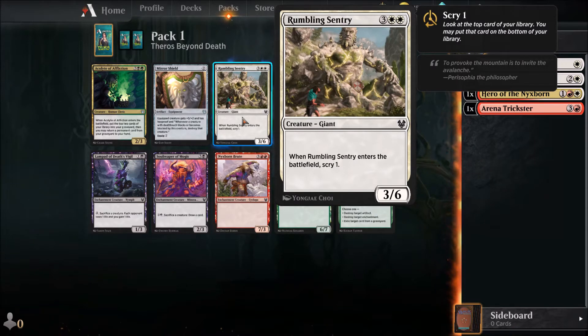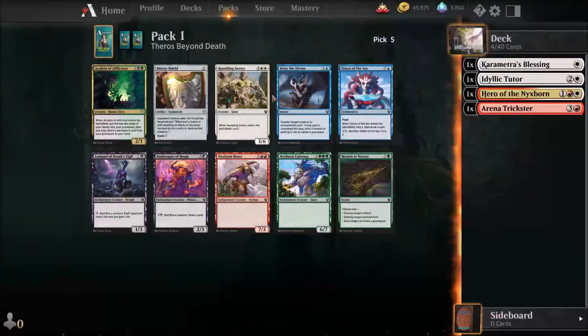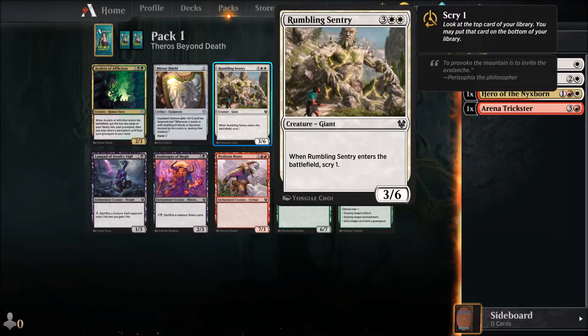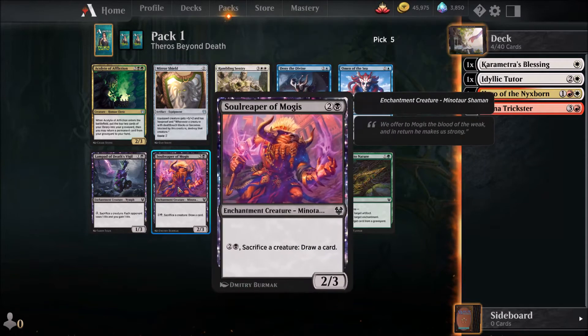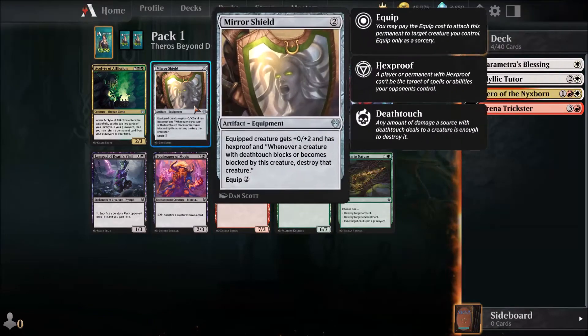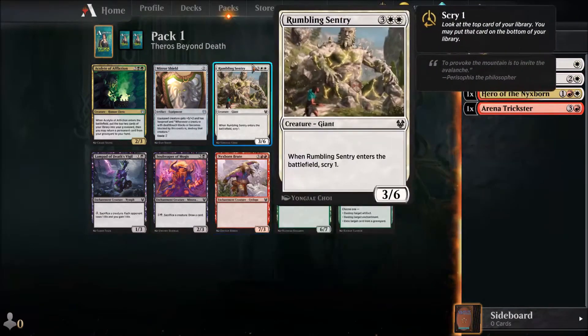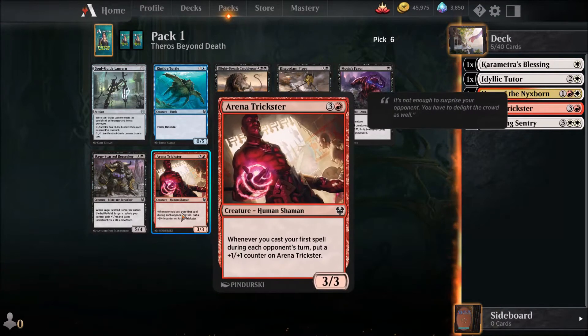The Rumbling Sentry is actually very interesting as a creature because it's a 3/6, and the scry effect can be very interesting in the late game. But the Mirror Shield is also interesting against black decks which often have a lot of deathtouch. I think I'll give the Rumbling Sentry a try. We have another Arena Trickster — I think it will be another Arena Trickster.